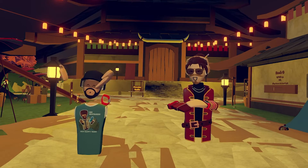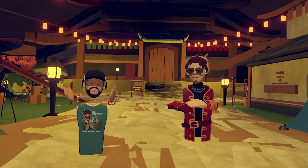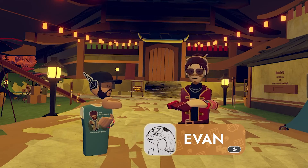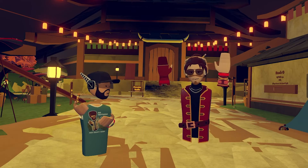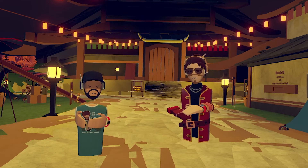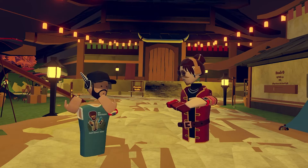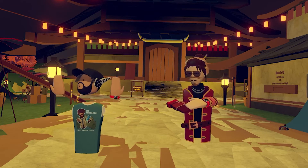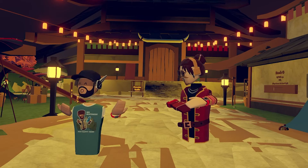Hey everybody, it's Urtini, and welcome to another episode of Featured Creators. This week we've got Evan. Thanks for joining us. Tell us a little bit about how you got into building in Rec Room, and maybe tell us a little bit about this room after that, because this is a really cool room.